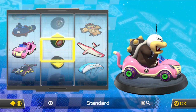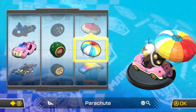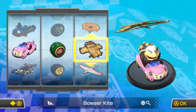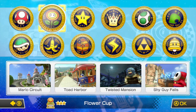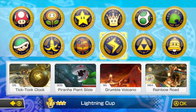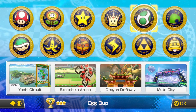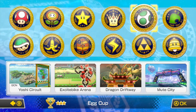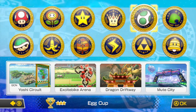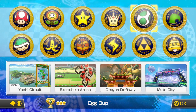We'll use the leaf tires, and for the glider — in the egg cup we're using the 200cc egg cup for the first DLC pack, so I can just pick any glider I want because I'm not going to use it. In the previous episode we did the Lightning Cup on 200cc with Roy. Now it's time to do the 200cc egg cup. These tracks feature GCN Yoshi Circuit from Mario Kart Double Dash, Excitebike Arena from NES Excitebike, Dragon Driftway from Mario Kart 8, and Mute City from F-Zero — very good tracks. Without further ado, let's get this started.